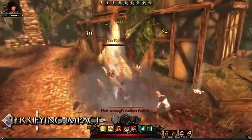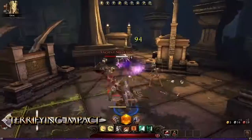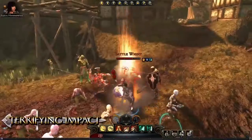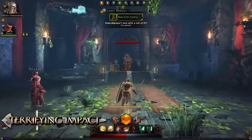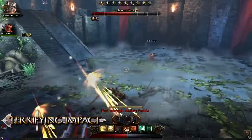Terrifying Impact is the first daily power the Guardian Fighter can access. The fighter slams his sword into the ground, creating a massive fissure that ripples forward. This powerful ability is also a great way to set up the casters in a party. For example, knocking down a group of enemies with Terrifying Impact will ensure that a wizard's area of effect spell does maximum damage.